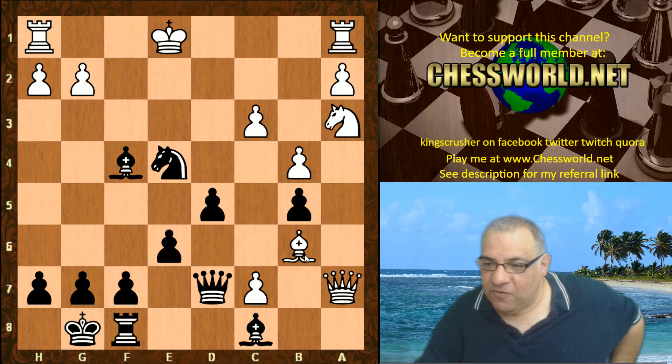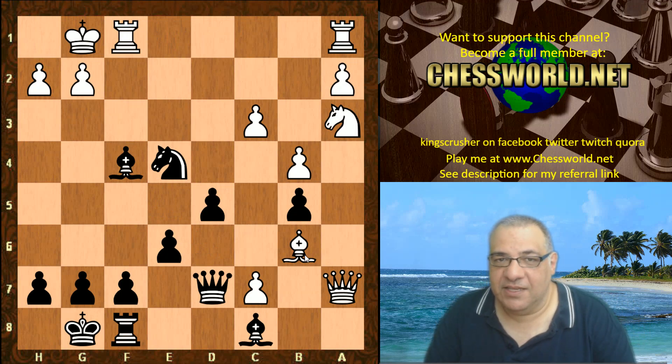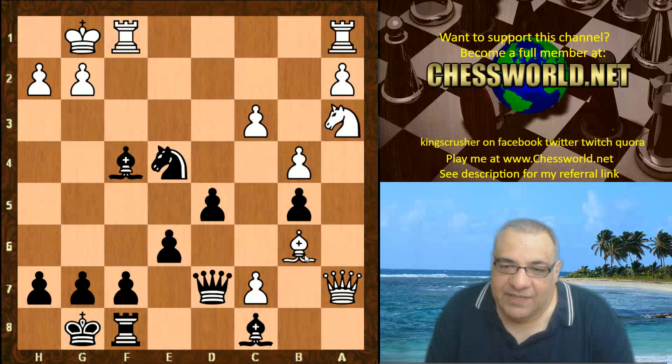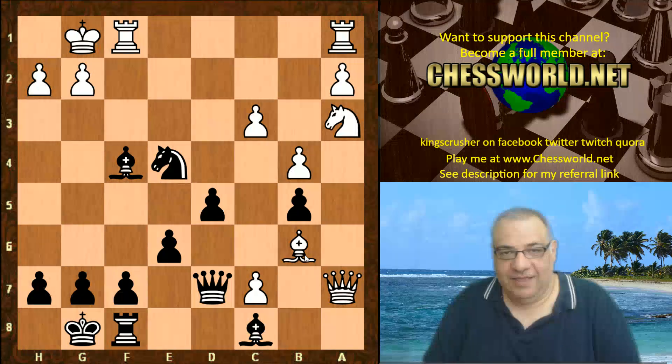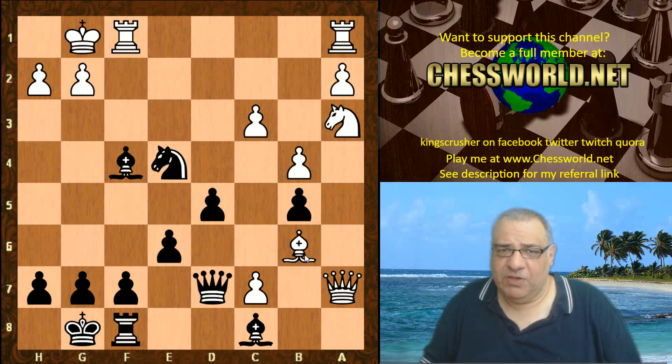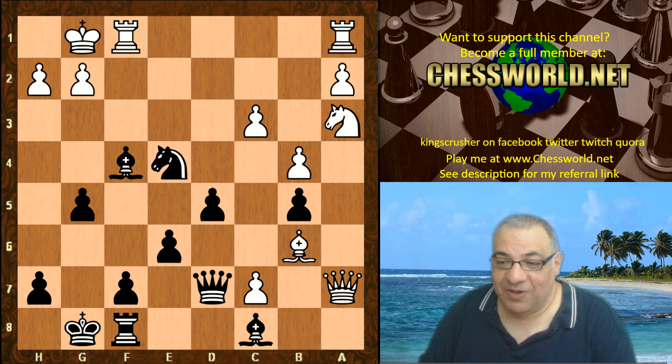So White is being encouraged by Leela to hold on to all the material, but the pieces are still stranded on the queenside. Queen a7 protects that pawn but it just seems weird. Leela picks up the f4 pawn, White castles, and now things get a bit crazy — a really crazy reaction. What would you play here? Pause the video...